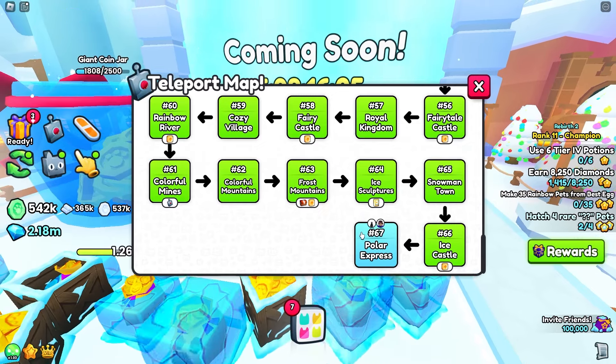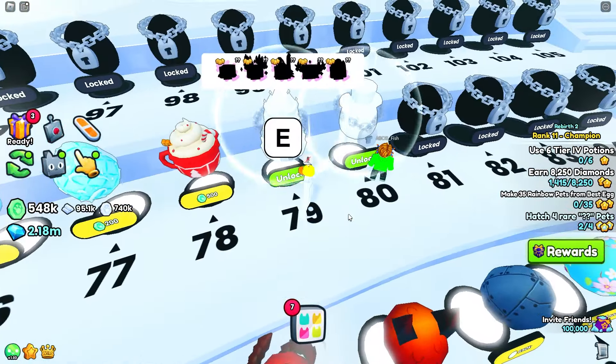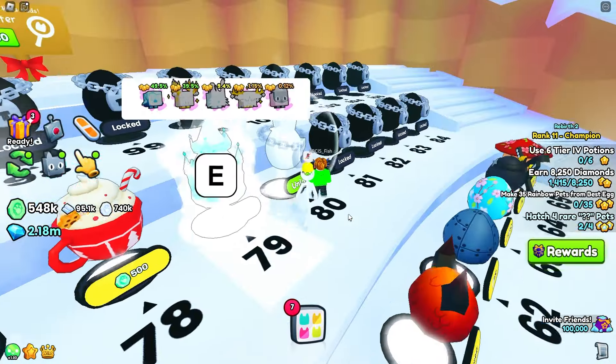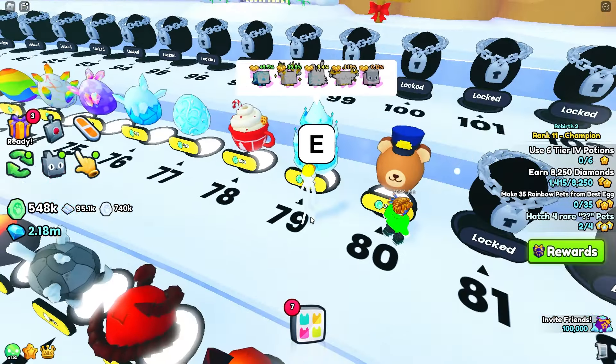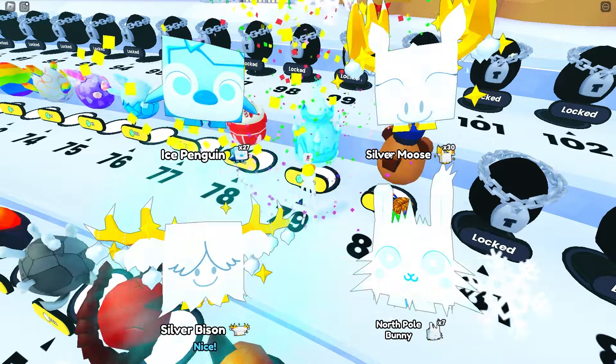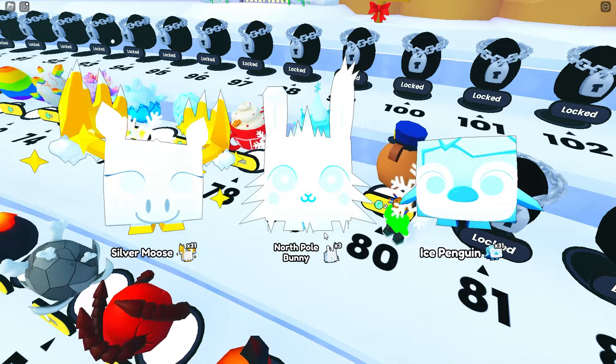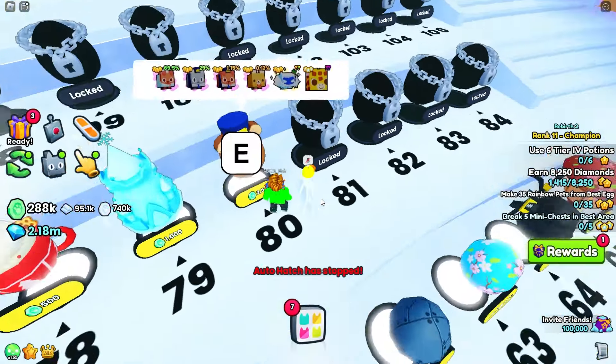Looks like I've unlocked all the areas available so far. Let's go ahead and unlock the last two eggs we can open right now. Opening egg 79 — we got Silver Mooses and North Pole Bunnies. Now let's open egg 80.